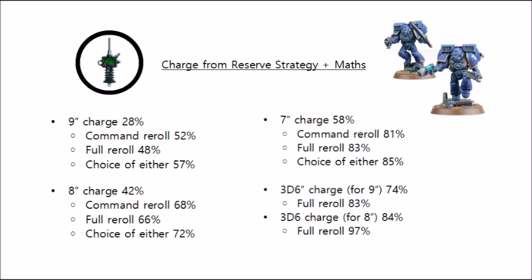Now there are some units in the game that have the option to make a 3d6-inch charge. Things that come to mind include the Blood Angels Descent of Angels stratagem and the Eversor Assassins coming in from reserve, among plenty of others. For a 9-inch charge it's a 74% chance, and if you re-roll that it will go up to 93% — not 83% as I've written here, it's definitely 93% if you have a full re-roll. The Blood Angels Angels Wing relic allows a full re-roll of the charge, plus Descent of Angels gets you the 3d6 part. Blood Angels also get +1 to their charge, so I've included the numbers for an 8-inch charge on 3d6 here, which are ridiculously reliable. I've still failed a couple of those even with the re-roll though, so bear in mind that nothing is ever guaranteed.